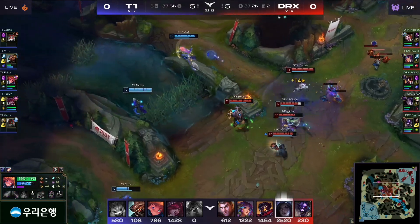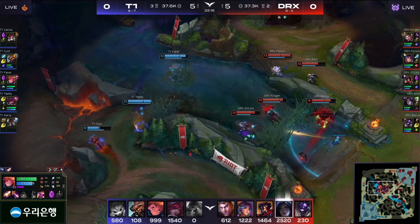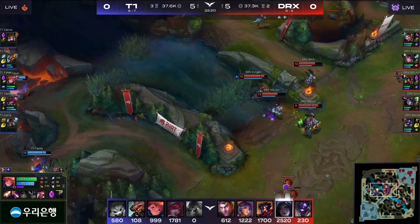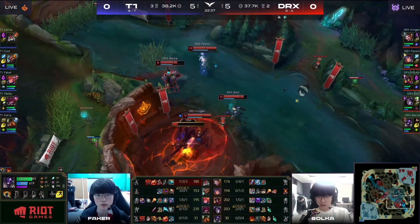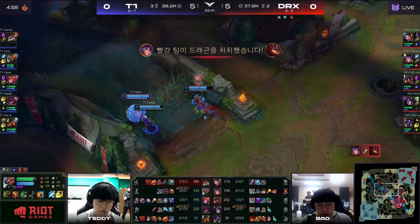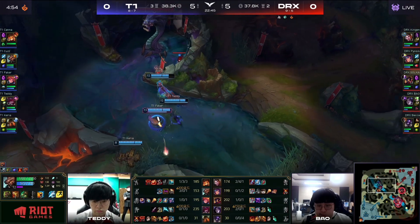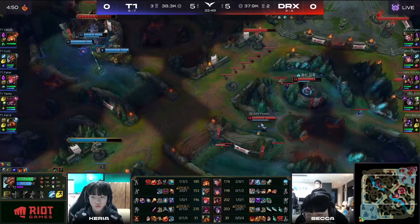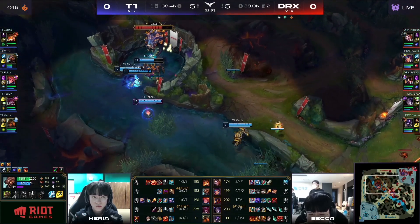And they're just looking for more kills here. I feel like the Infernal Drake would be good enough. They finally give up on that and now they're gonna take the Infernal Drake. 100% spotted. And the Gnar ultimate is one that you get 100% flash away from. It was too obvious of a setup from T1. It might work against a lesser team. But we've seen DRX — this is where they shine. At the same time though, if you pick up a Baron for it, that's a trade you'll take as T1.